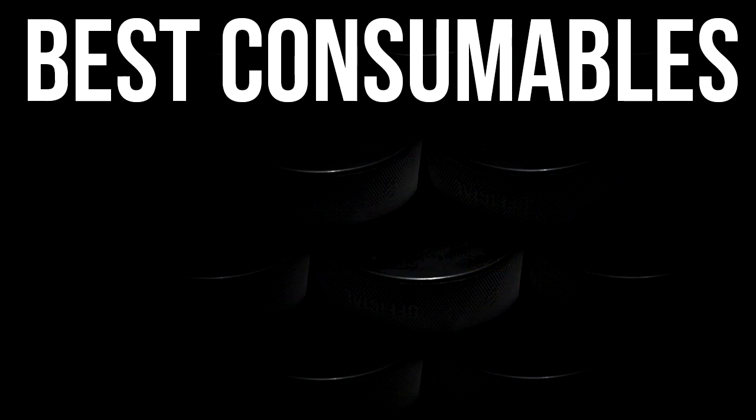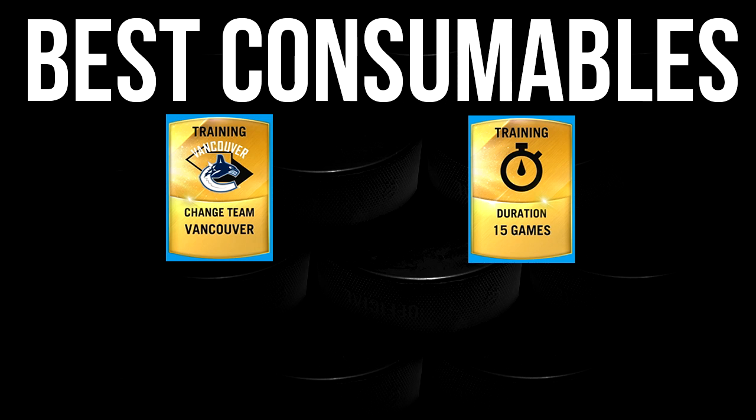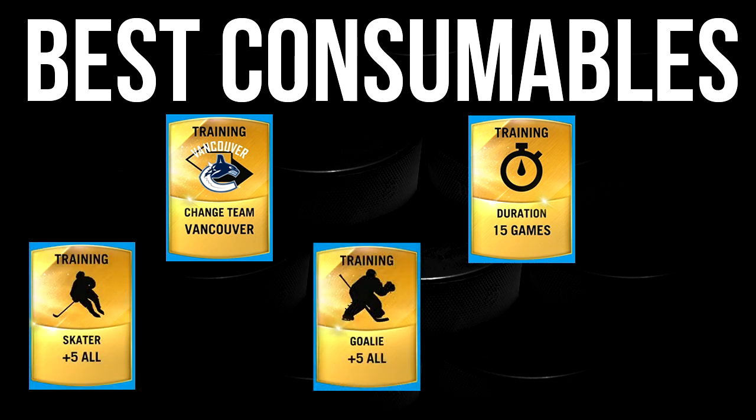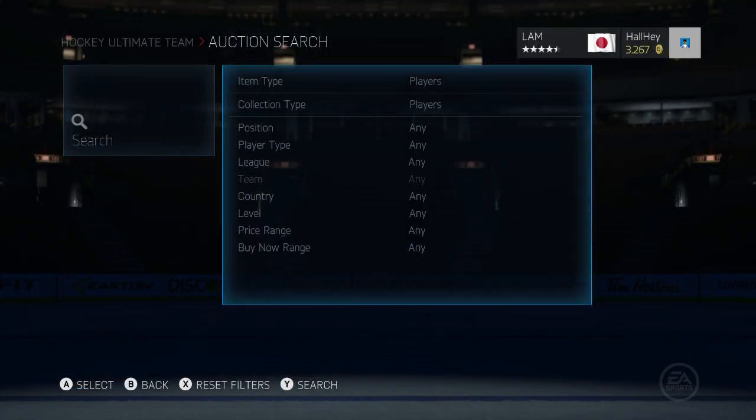What I'm going to tell you in this method is the best consumables to buy to make the most amount of money. On the screen right now I put a couple consumable items that make you a lot of money — things that people want to use on their players most often: things like change teams, 15 duration cards, 10 duration cards, 5 duration cards, plus 5 all goalies and skaters. Do not do contracts, consumables like plus 9 skates or plus 9 shots — they do not sell too well. Stick to change teams, durations, plus 5 goalie alls, skaters, and change positions and you will make a lot of money.